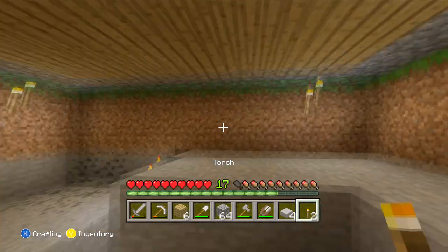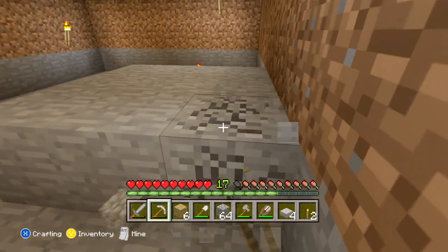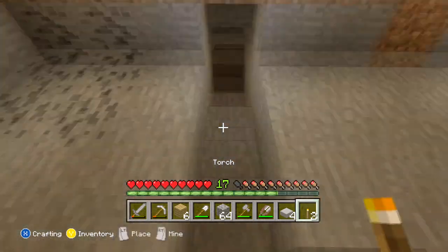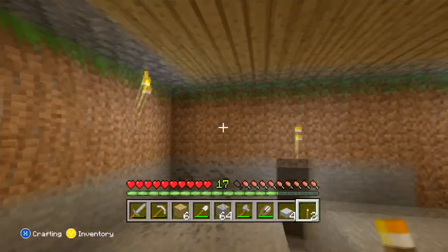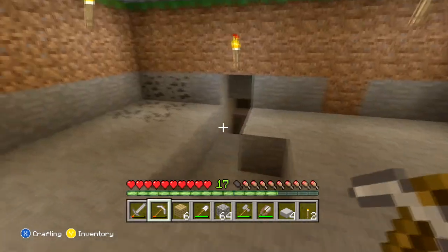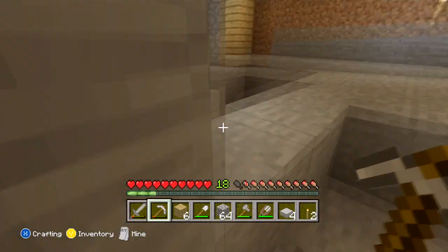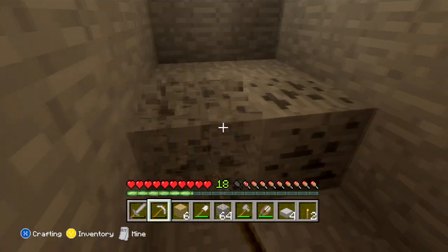Obviously I don't want dirt as my wall, that would be silly. I was going to say I need to make a carpet, but that makes no sense for a basement. We have three levels high — should we go down one more? We'll put down a different floor other than stone. Actually a plain stone floor is not that bad. Should I have a wood floor, a stone floor, or a cobblestone floor? You tell me.